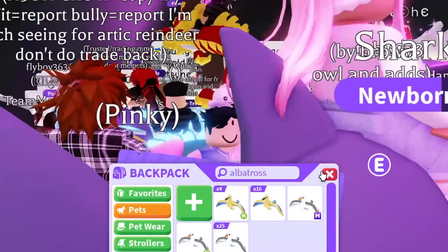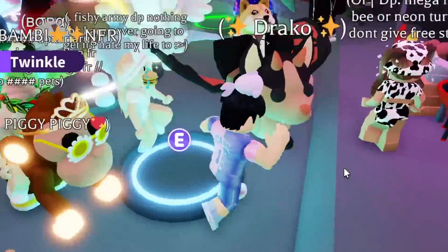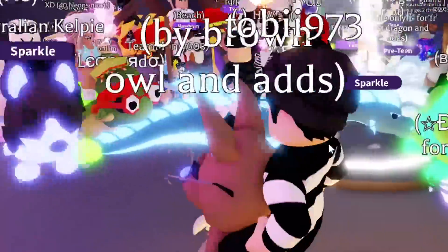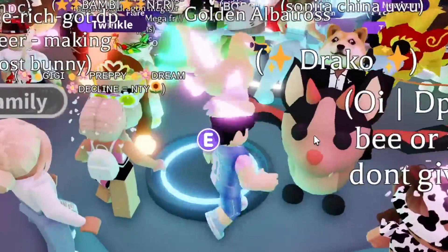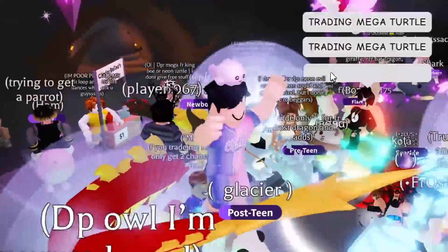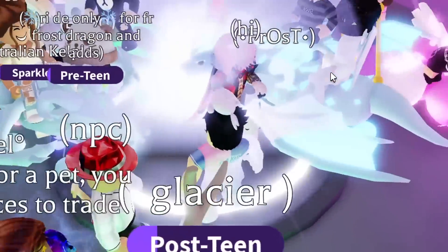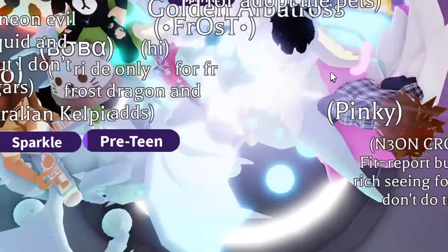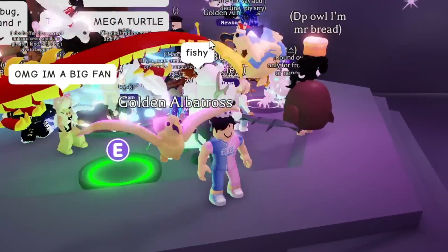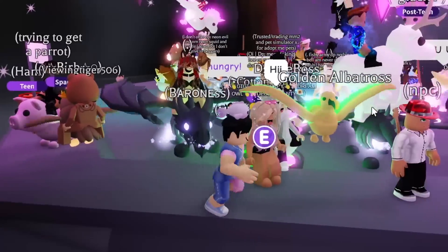So I joined a random Adopt Me server to make my mega golden albatross, and I might have just joined a rich Adopt Me server without even trying. I've never made a mega with this many rich pets in the server. Let's go ahead and put the final one in next to this bat dragon. There are so many pets here - and there we go, I see it! There's our mega golden albatross, it looks amazing. I'm actually gonna trade it here.